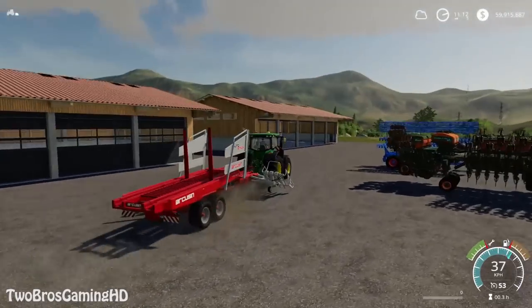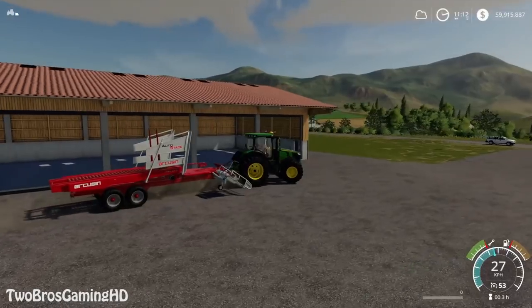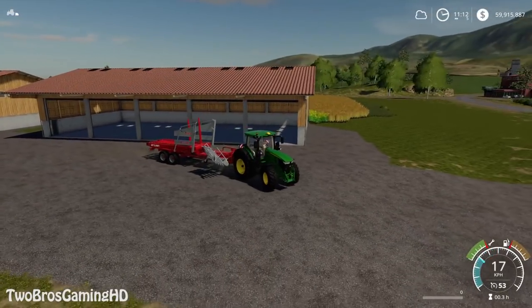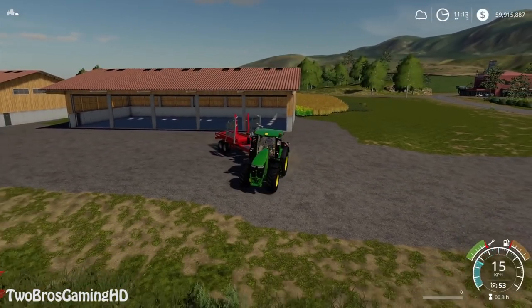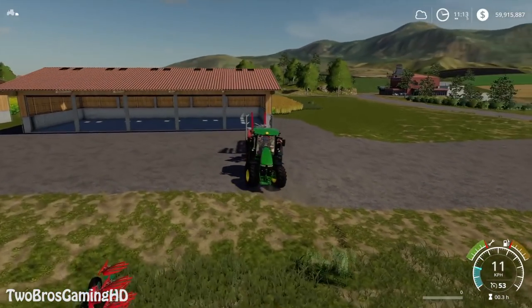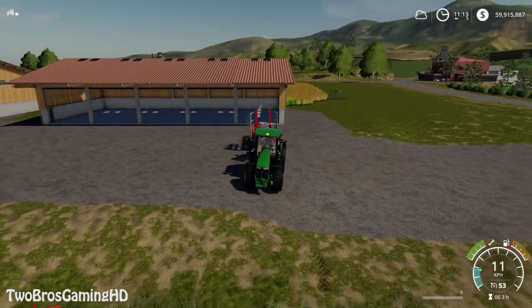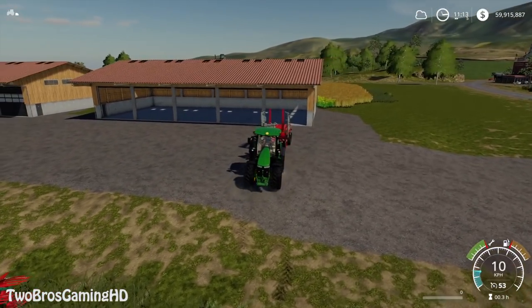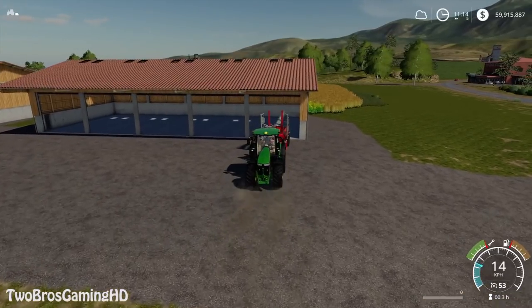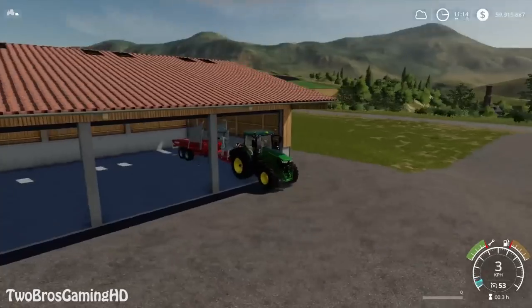So this is the first machine to be placed into the machine house — the auto stacker. We're not going to use this so often, I think, so it is okay for that to go over here. Equipment that we're going to use often is probably not going to be placed in the machine houses. So we're just going to put it in here.